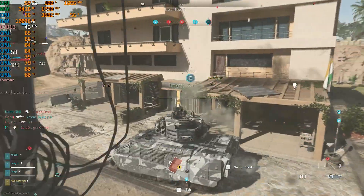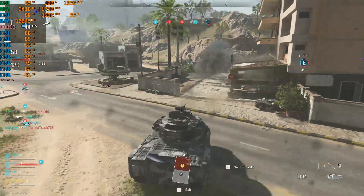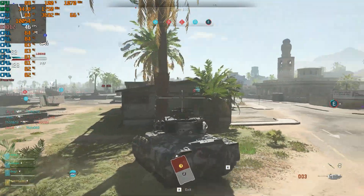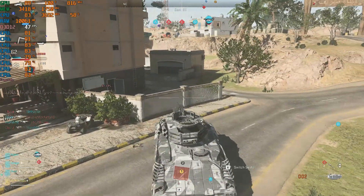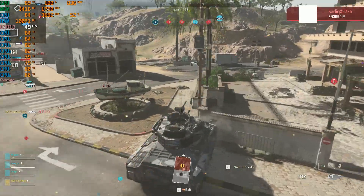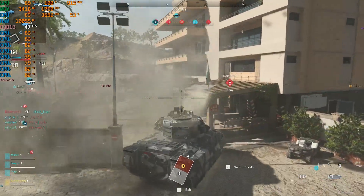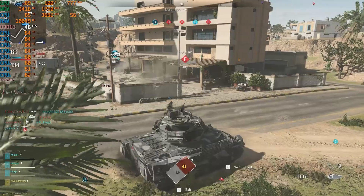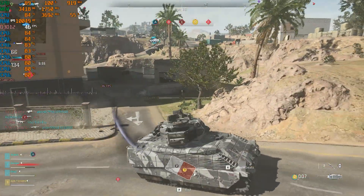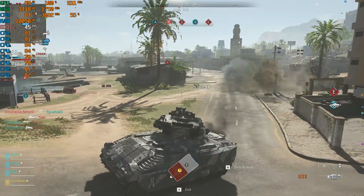Pressure. Maw strike. Enemy UAV active. Green UAV active. We've lost Echo, closing our fire. Postals launch an SAE. We're taking Charlie. Securing objective Echo.